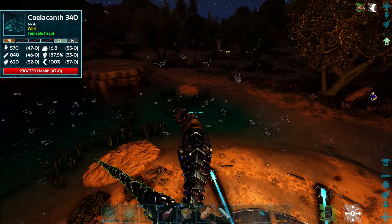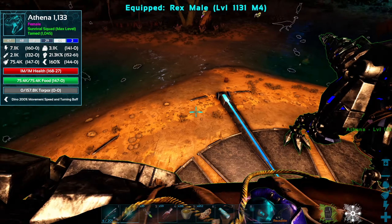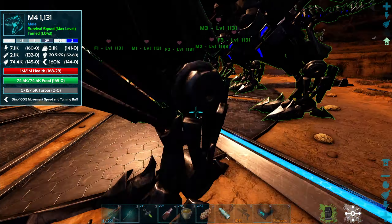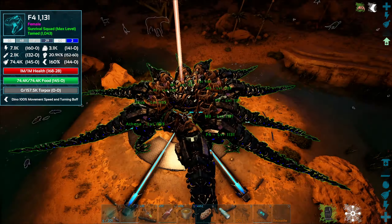I keep pressing the tab button to open the inventory because I'm playing different games. I'm gonna have room for all of you. To be honest, I don't think we're gonna need all of them, but we're gonna take them all anyway - just to be sure. One, two, three, four, five, six, seven, eight, nine. Only half of our dinos are even in here.